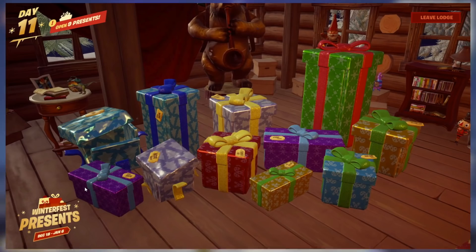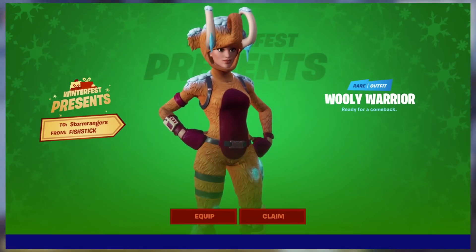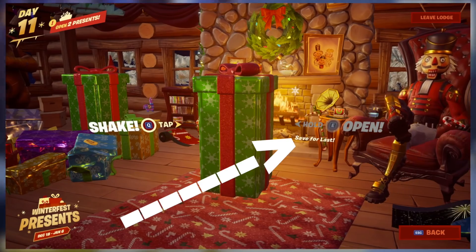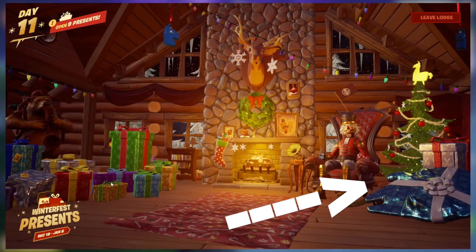The method is to open all the presents on the left side of the screen first. These are the 11 presents you can see right here. The Woolly Mammoth skin is found in the 11th present, which is this tall one right here. So this present must be saved for last. You must open all these other presents first and not open the presents found over towards the right side of the screen by the Crackshot.